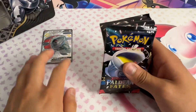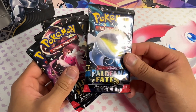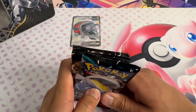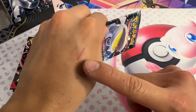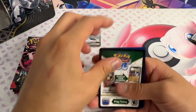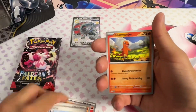Alright, so now we got the packs — five Paldean Fates packs with random assortment pack art. We're really hoping to get a hit in here, a bigger hit. I'm really overdue for one. Starting out with the fire energy — okay, maybe that's a sign, maybe that's a sign for that Charizard.